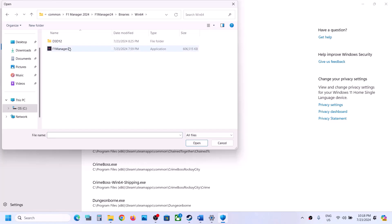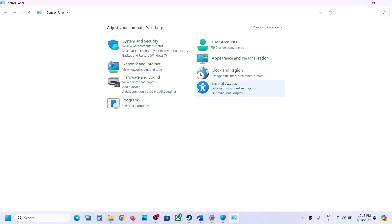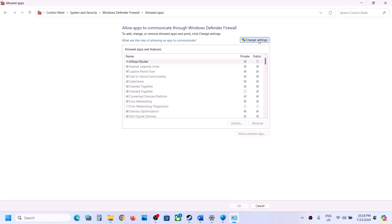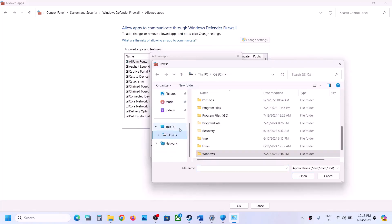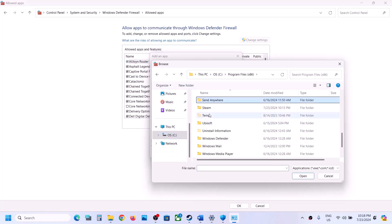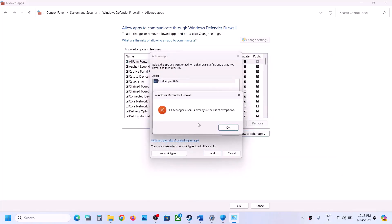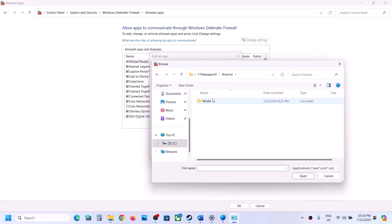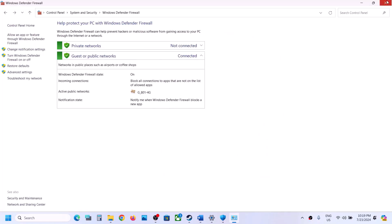Now type Control Panel in the Windows search box, go to Control Panel, System and Security, Windows Defender Firewall, and click Allow an app or feature through Windows Defender Firewall. Click Change Settings, then Allow Another App, click Browse, and go to the game installation folder. Select the game exe file, click Open, then click Add. Again click Allow Another App, Browse, open the Binaries Win64 folder, select that exe file, click Open, then click Add. Once the game is added, click OK and then launch the game to check.